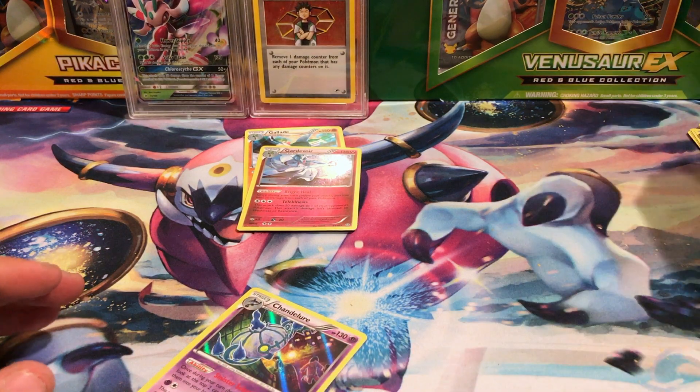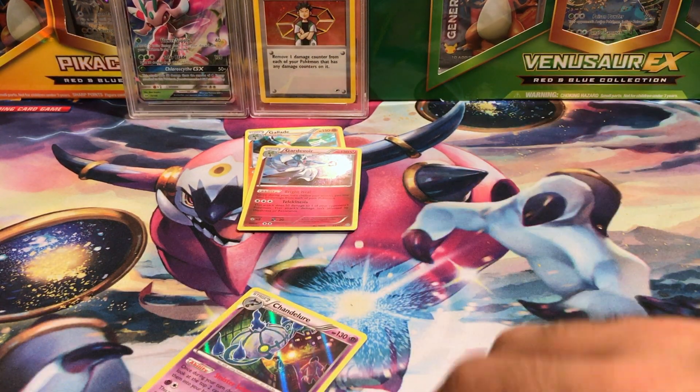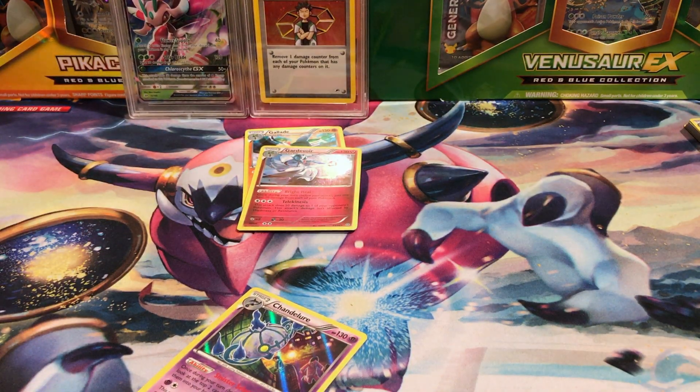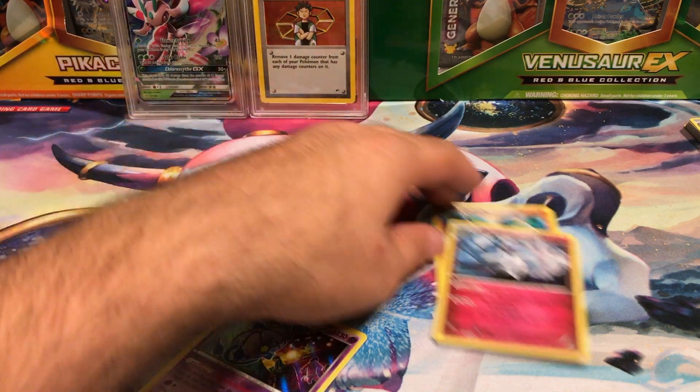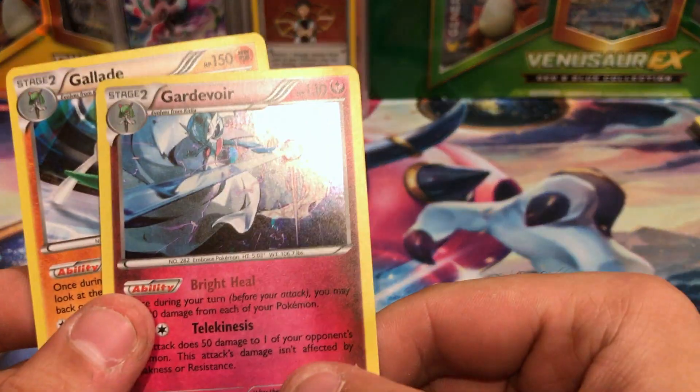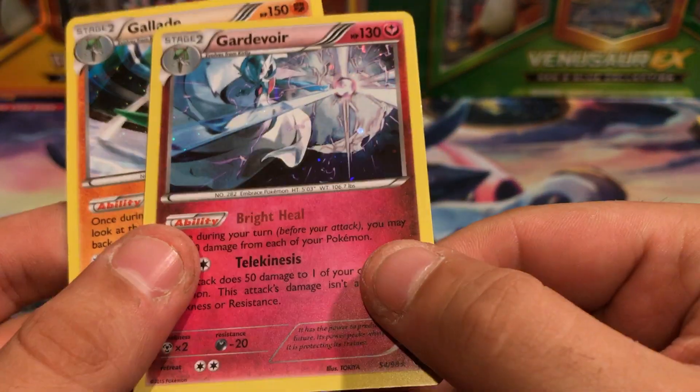Anyway, those are the two premium checklane blisters. I wish this card wasn't all messed up — it's actually got the imprint of the coin in it, you can see right there. That sucks.